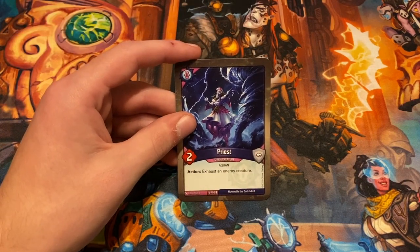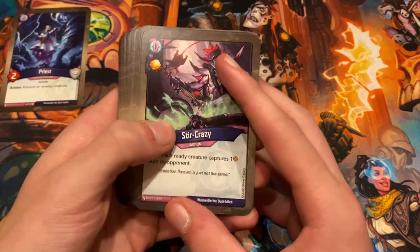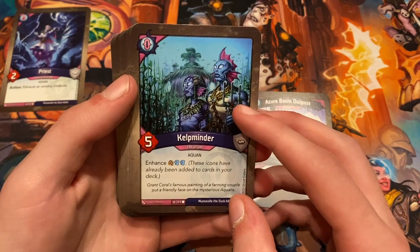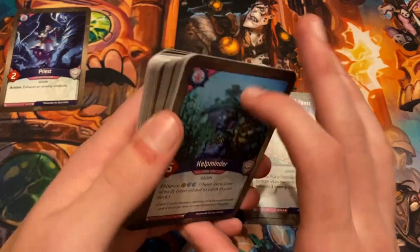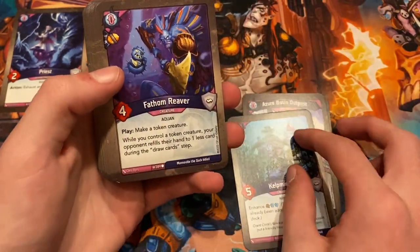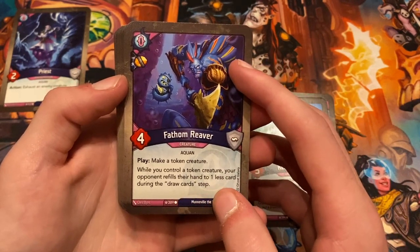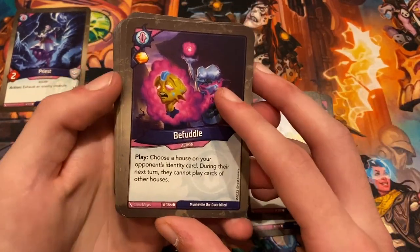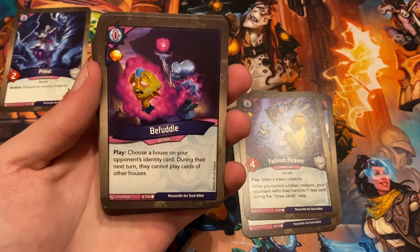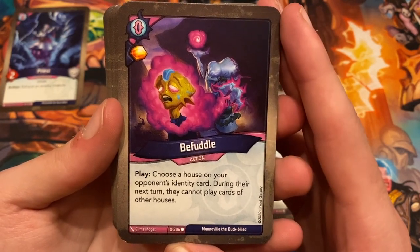This deck's token creature is a two-power Priest from Unfathomable — action: exhaust an enemy creature. Starting off we have Stir Crazy: each ready creature captures one from its opponent. Azure Basin Outpost: action, put a friendly creature on the bottom of its owner's deck, if you do exhaust three enemy creatures. Kelp Minder is a five-power common Unfathomable enhancer with capture and two draw. Fathom Reaver with a capture. Then there's Befuddle — a really weird card. Play: choose a house on your opponent's identity card; during their next turn they cannot play cards of other houses.